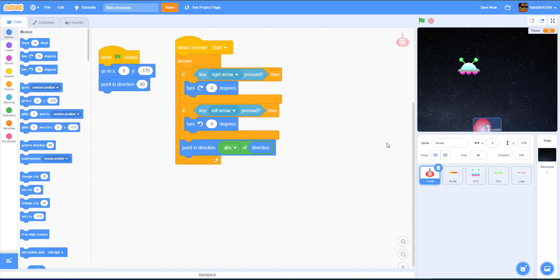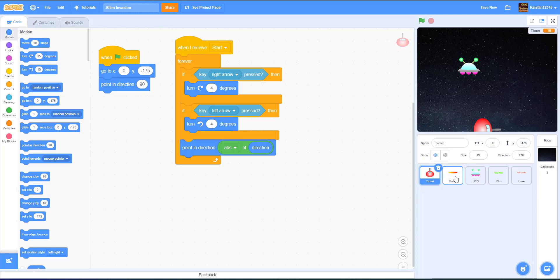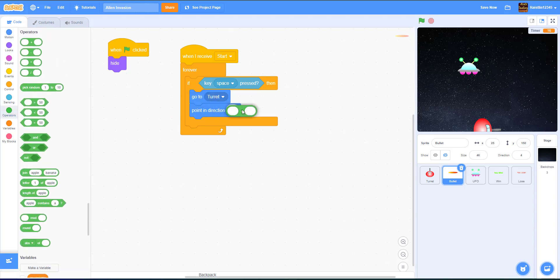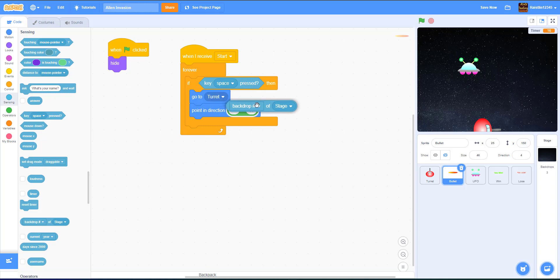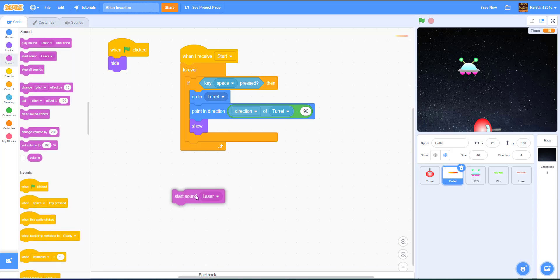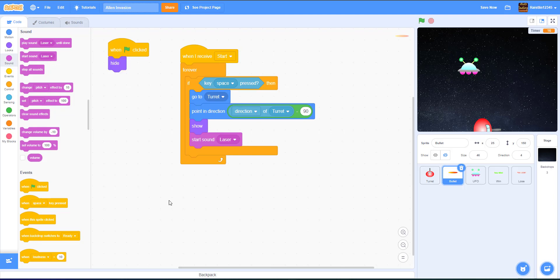We subtract 90 because the bullet sprite faces sideways while the turret faces up. So if the turret is at 90 degrees, minus 90 gives zero, which is straight up — matching the turret's aim. We set the direction to the turret's direction minus 90, then show the bullet and play the laser sound. I got the laser sound online; you can also find sounds in the Scratch library.